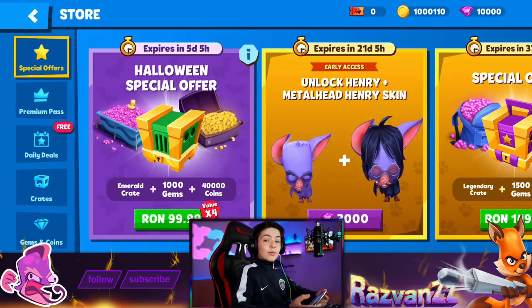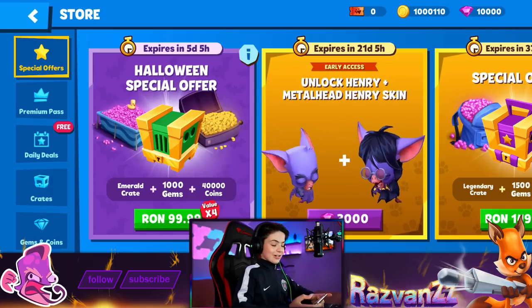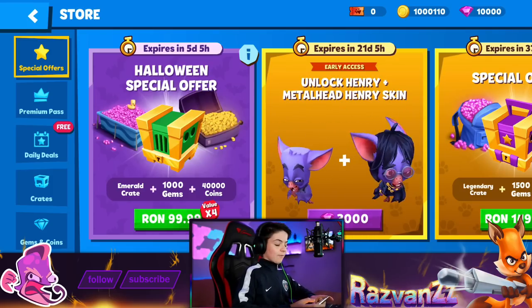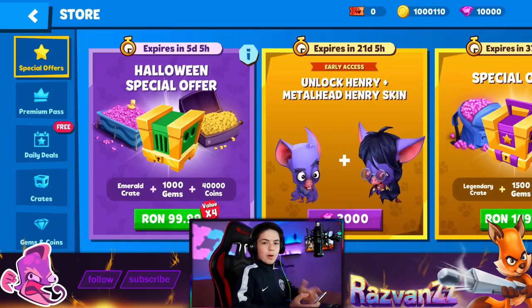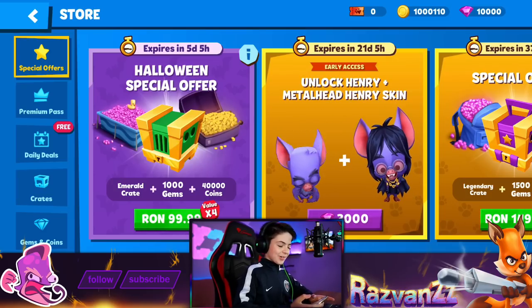The new Halloween update is right around the corner with a new character. His name is Henry, and there he is. In the shop, we got an offer of him, and we're gonna buy him today and see what he does, see his abilities, see what weapons he could hold, everything about this character. It's gonna be super, super cool.